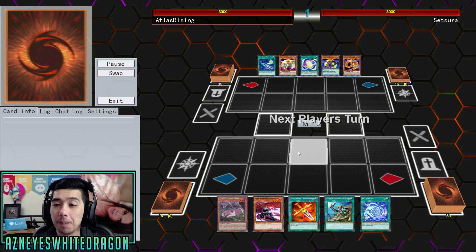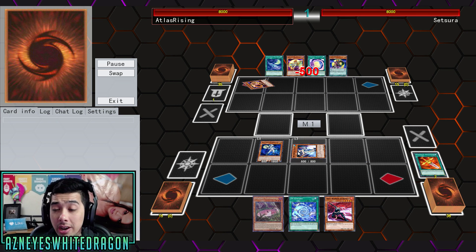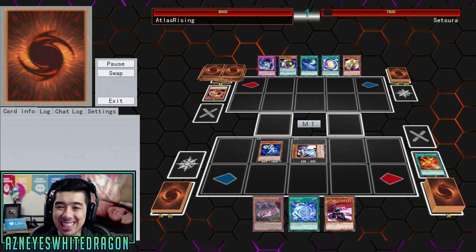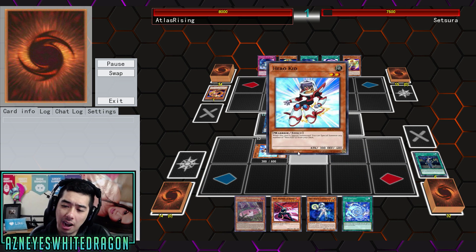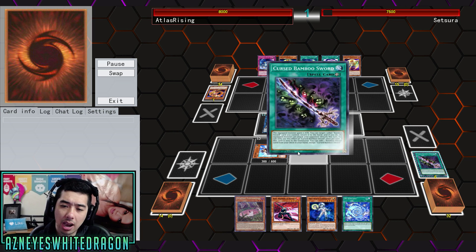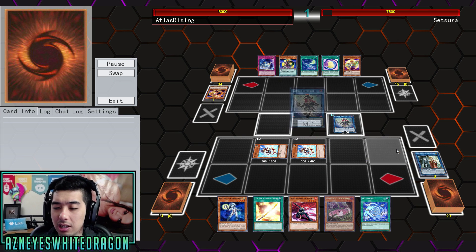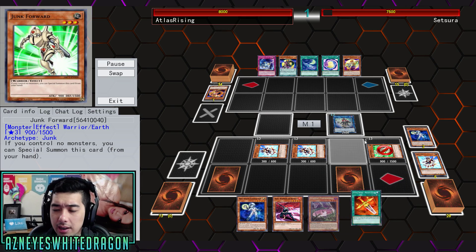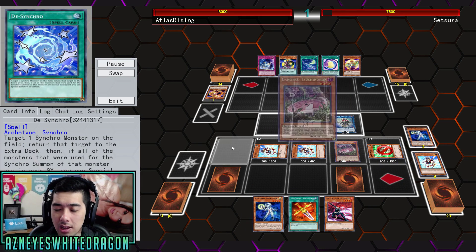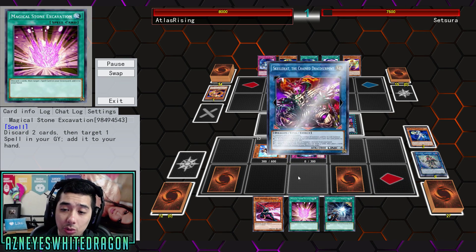Some of these are just different plays and I feel like they're important for anyone interested in building this deck. I'm going to give you guys a deck profile in a moment. Shout out to my boy Atlas Rising for figuring out this combo. I've seen a lot of de-synch for re-synch decks, but specifically this is a newer one. I haven't seen a de-synch for re-synch deck in link format in a while. We also have Magical Stone Excavation.